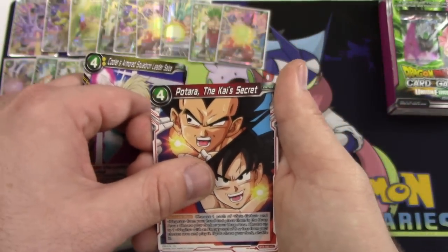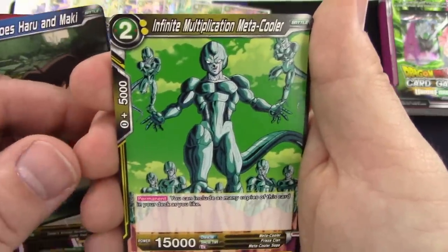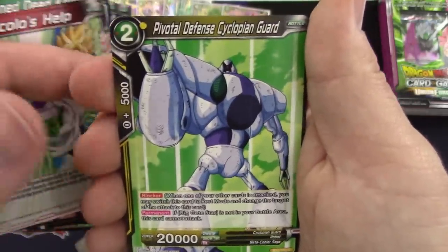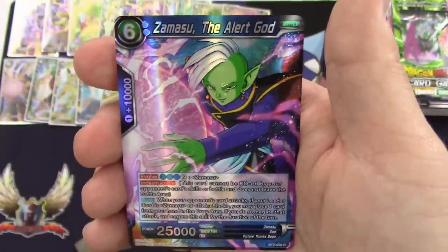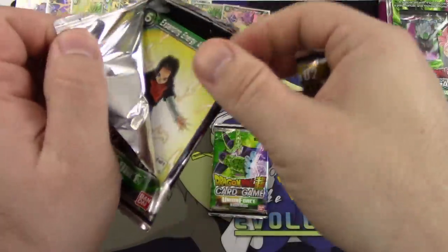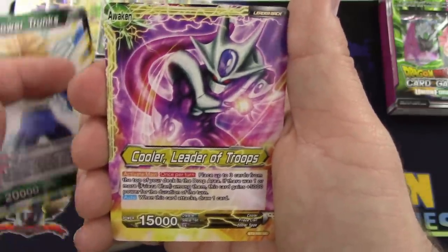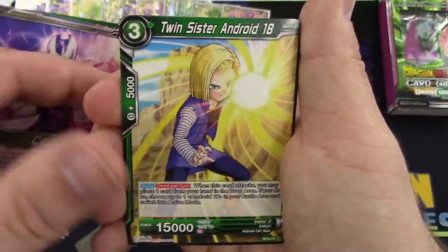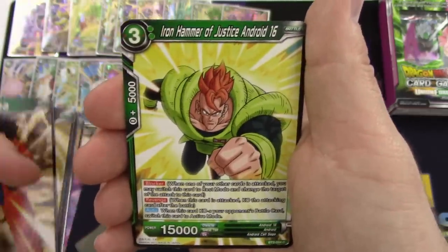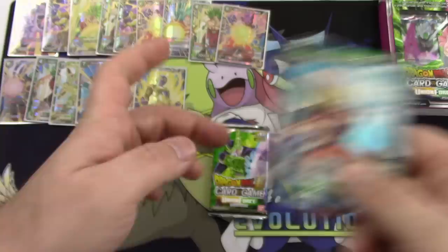I should not have traded anything today. Expanding Energy Android 17, Full Power Trunks, Cooler Leader of Troops, Twin Sister Android 18, Father Son Kamehameha, Whis the Sacred Guard, Kabira the Obedient Soldier, Yamcha, Iron Hammer of Justice Android 16, Videl Gohan's Partner, Time Ring, and Inherited Will Super Saiyan Goku. Two packs left before the special pack and wrap-up.